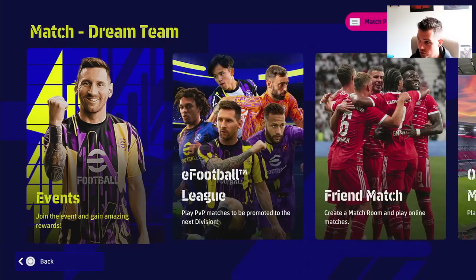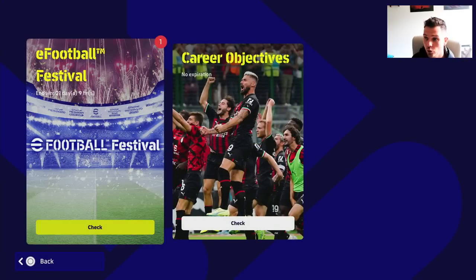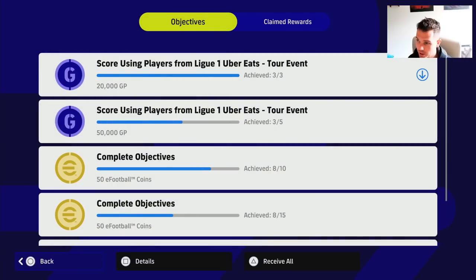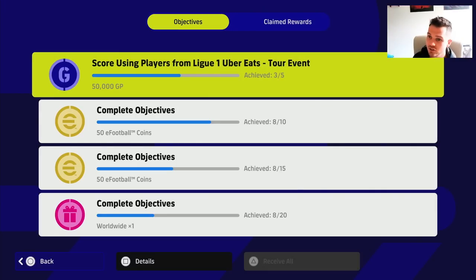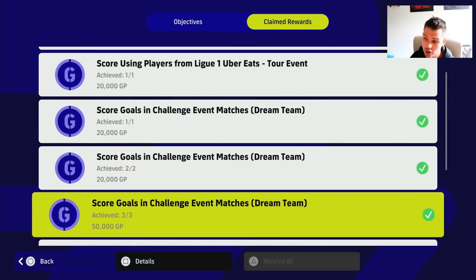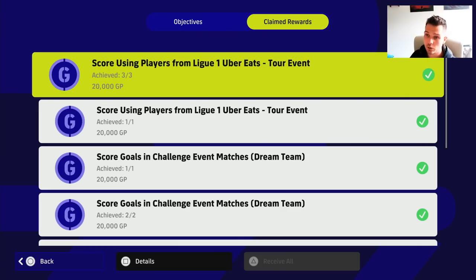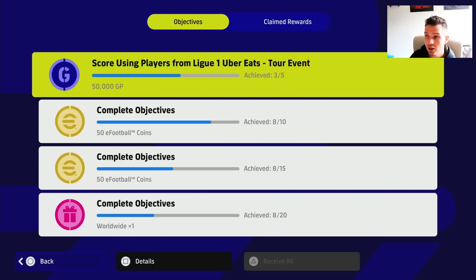Going back to the objectives you'll see one more complete — the goal scored with Ligue 1 players. As you unlock these you'll get more and more unlocked. This event wasn't here a second ago because I hadn't completed the score-three-goals one. Once I unlocked that, the five-goals objective unlocked. The Ligue 1 Uber Eats was the last one: score one goal, then score three, then the other objective completes.